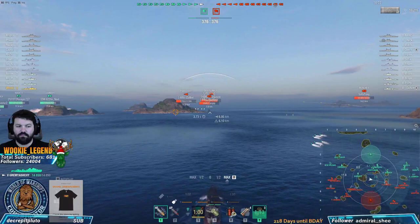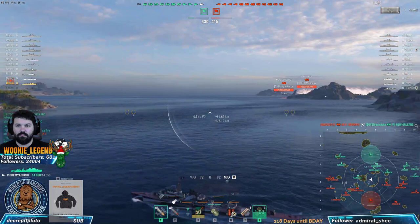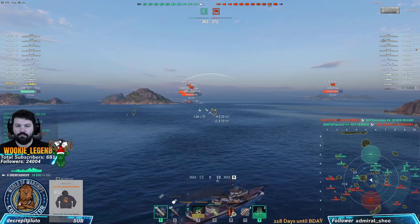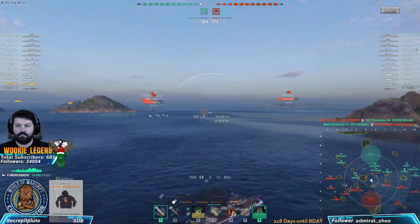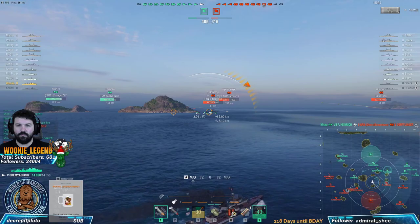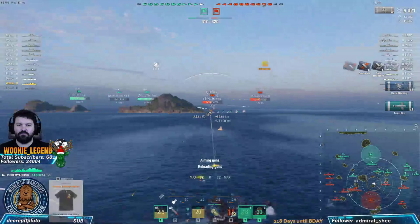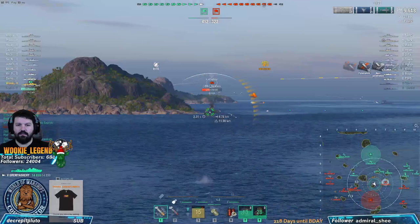We're going to exploit that and take their cap. But first we want our torps to get there, so we'll wait just a little bit. There's the cruiser — he is the closest target now. If we can kill him, we're going to go into their cap and bring back their whole team, which then opens up our team to fire on them. Okay, we're moving in close. Now we're getting spotted, so we're going to start shooting. There's the secondaries — we're bringing up smoke. There's their hydro.